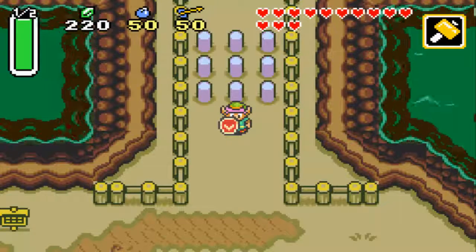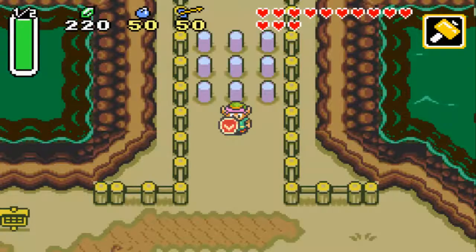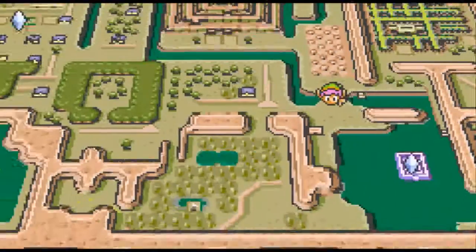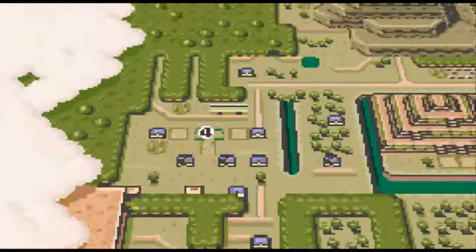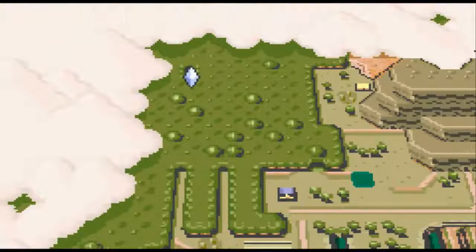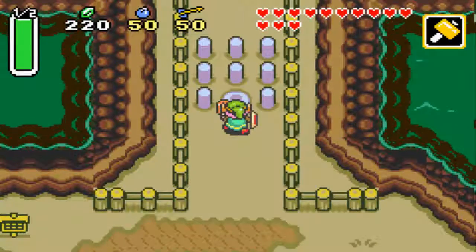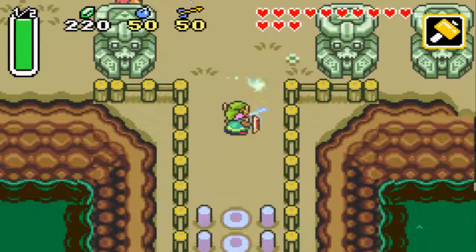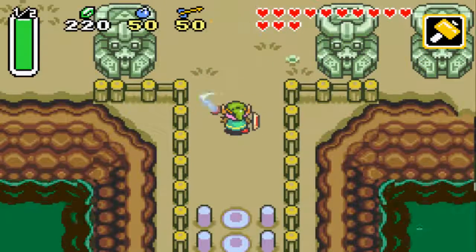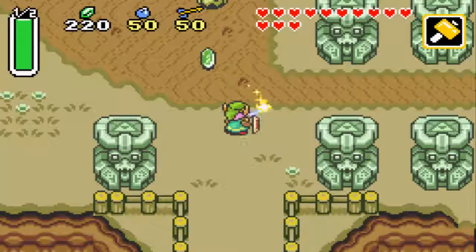Hello everybody and welcome back to more of The Legend of Zelda: A Link to the Past. Last time we took care of business at the Swamp Palace, and in this episode we are going to make our way to that third flashing crystal with the number three. But before we do that, we're actually going to pick up a heart piece before we head into the third Dark World Dungeon.